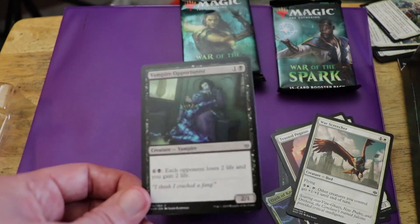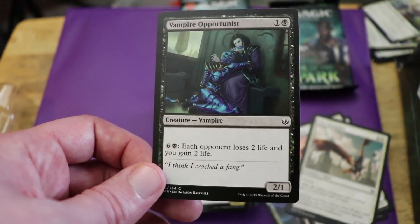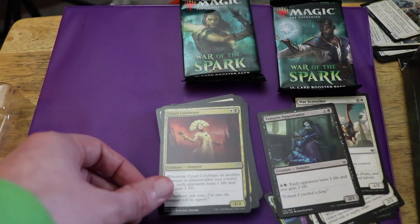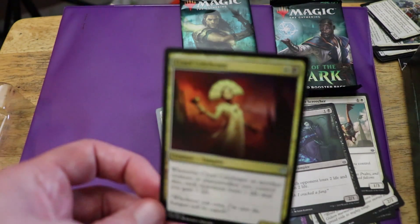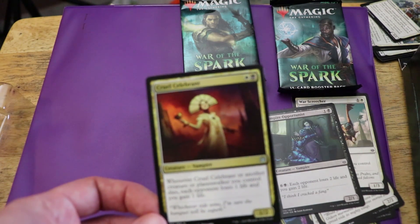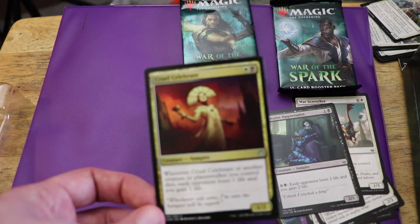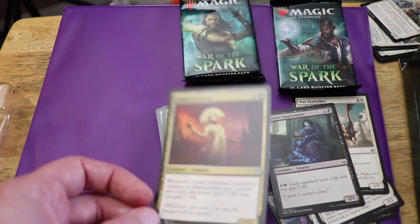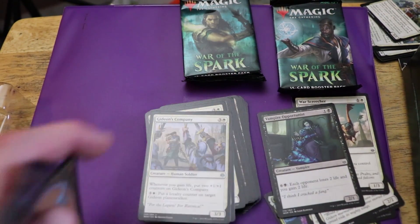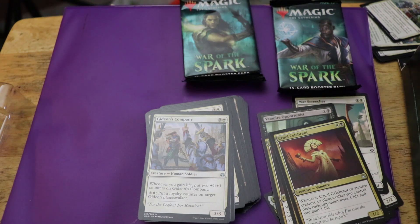Vampire Opportunist — another cheap-to-put-out, big expensive effect kind of card. Cruel Celebrant — look at that artwork. This card is not too bad, in all honesty. Two mana for a one-two: when this or another creature or Planeswalker you control dies, each opponent loses a life and you gain a life. That has some potential use. They've got three of those included inside the deck — not too shabby.